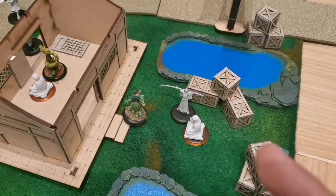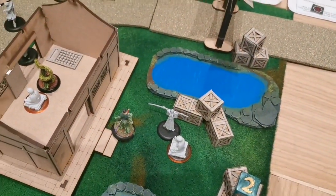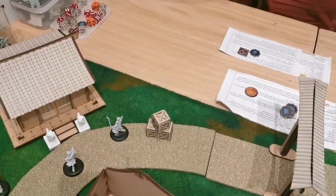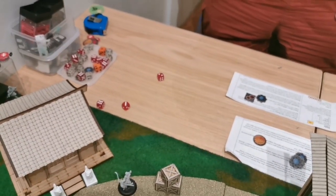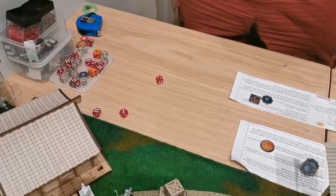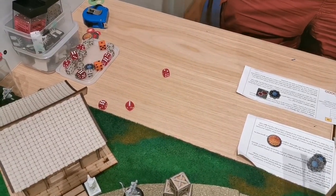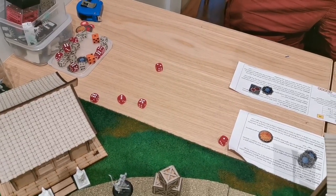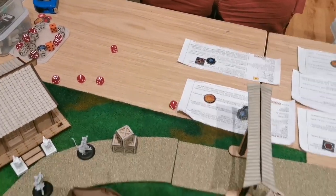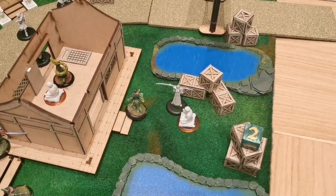The Grey Pilgrim uses a ranged Call Lightning attack on my Temple Bushi — three dice hitting on fours. That is an eight, so four damage plus 2d6. That is just four straight damage to my Temple Bushi, but Temple Bushi still lives.